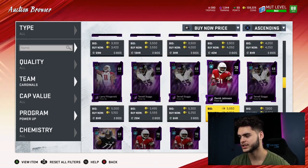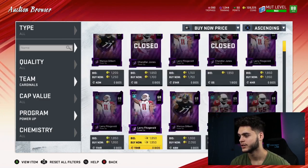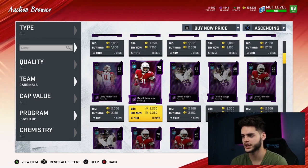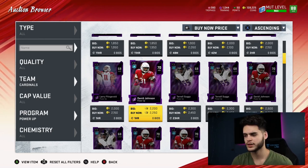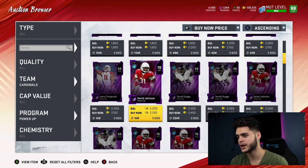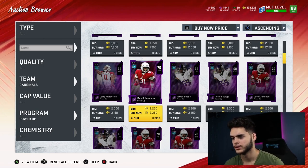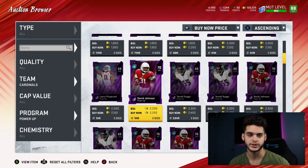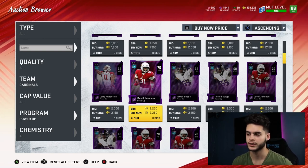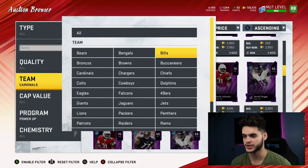Number six: David Johnson. Everyone's gonna want him. He's going for like 2K right now — you can find him at 2K, 2K, 3K. This guy is definitely getting an upgrade. He had an off year and didn't get many cards last year, but he and Kyler Murray are gonna be a good tandem together. I highly recommend you invest in David Johnson. For 2K, if you bought 20 of these that's maybe 40 to 45K total, and you could sell them for 15 to 20K each — you're making close to 400K coins minus what you spent. That might honestly be one of the best investments on this list.